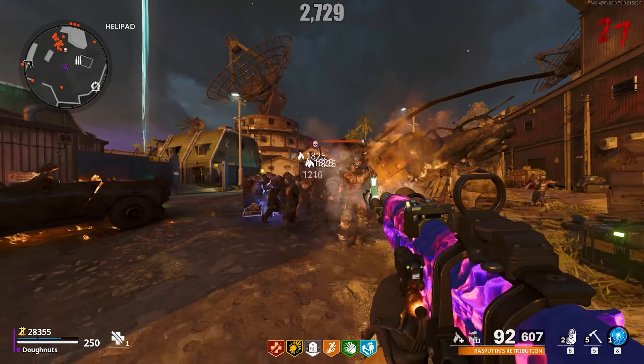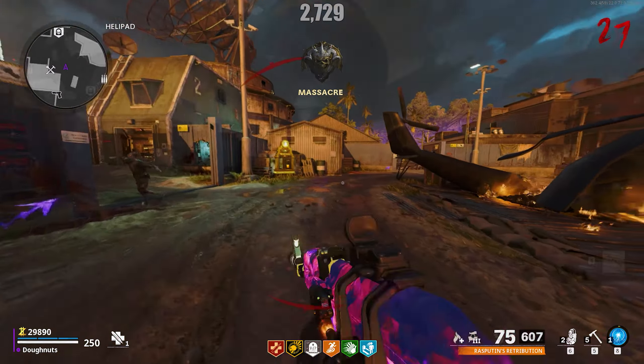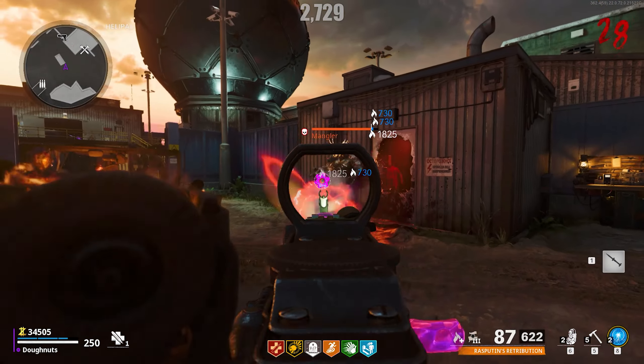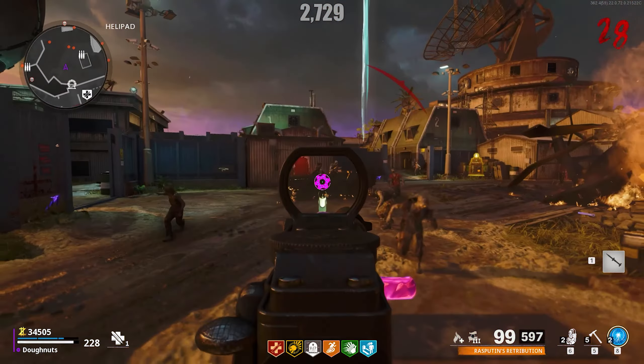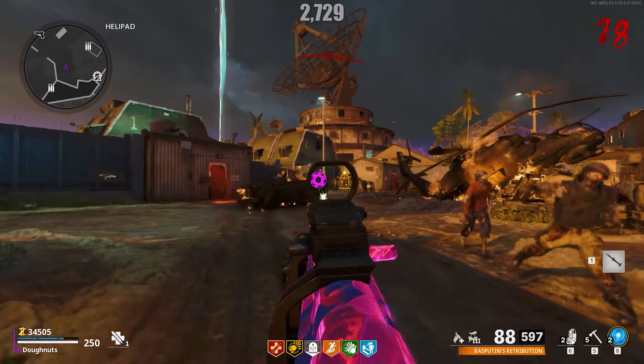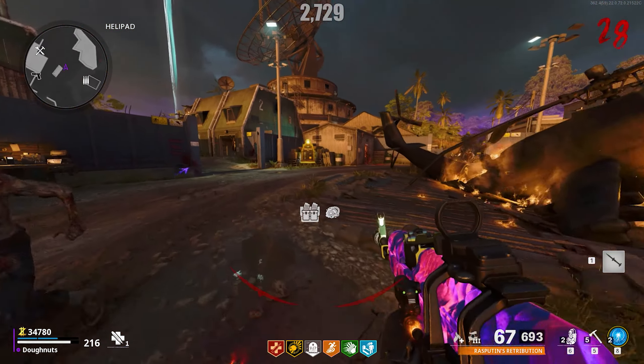The Mangler has significantly more health than normal zombies, and can take a fair amount of firepower to take down, yet still doesn't quite have as much health as the Megaton. The Mangler's weak spot is its arm cannon — once that is destroyed, the Mangler goes down quite quickly. Additionally, Manglers are weak to the Napalm Burst ammo mod effect.